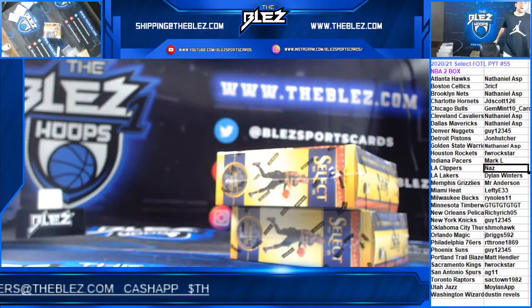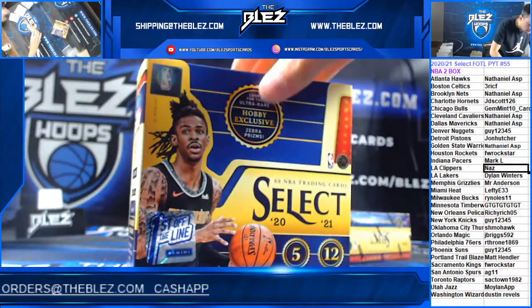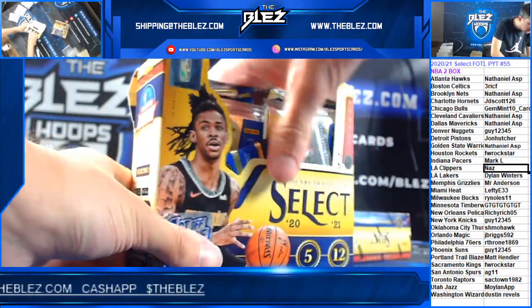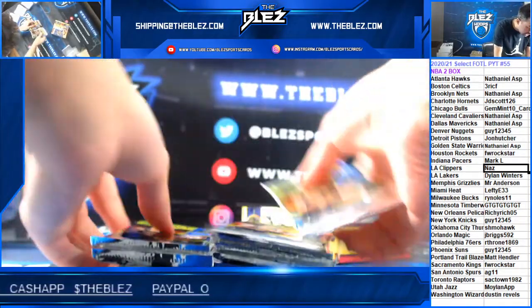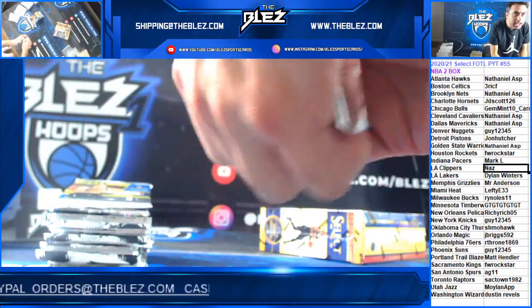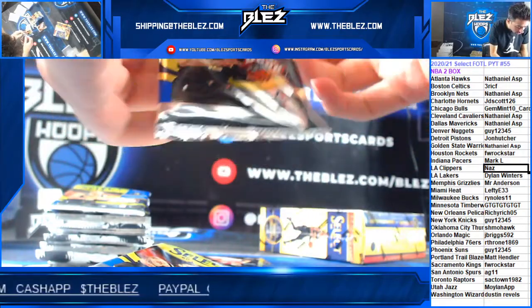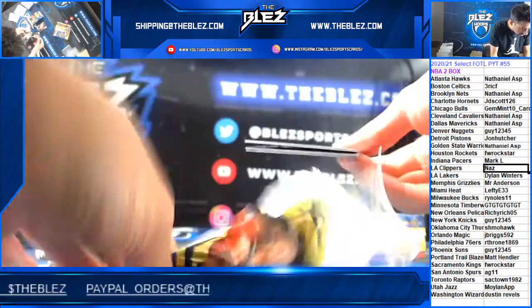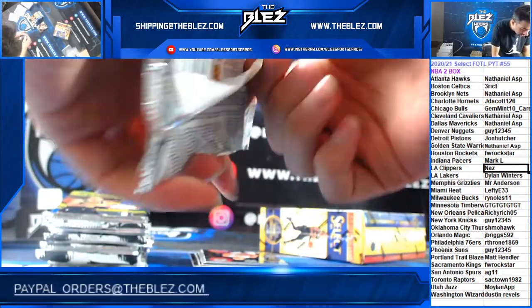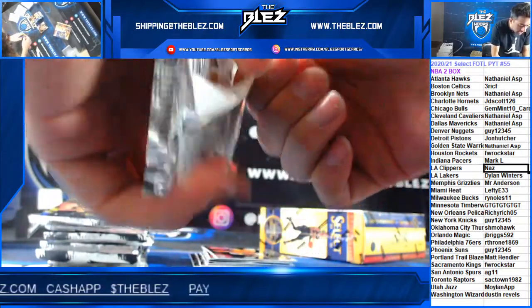Alright, Panini Select 55, two-box break. We need one of these loaded brakes — the breaks tonight have been good, but we're used to loaded breaks. We're up to number 57 in the store, going up to number 57, that's all we have for today. Let me say I see snake — even though the snake sneaks up on you, I won't say anything. We hold the cards, we won't say anything.